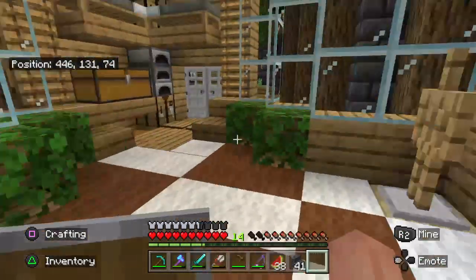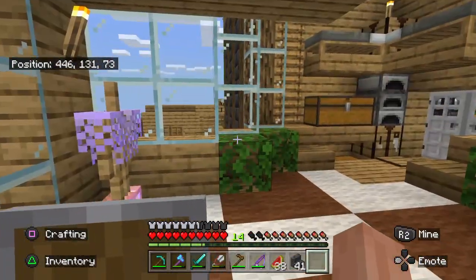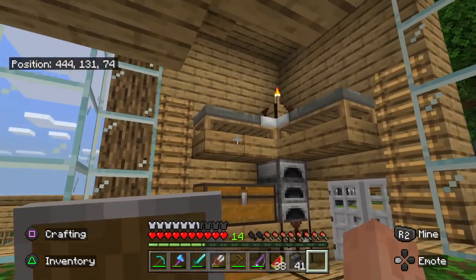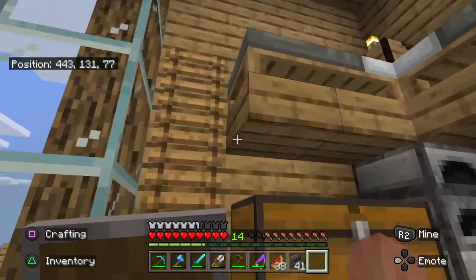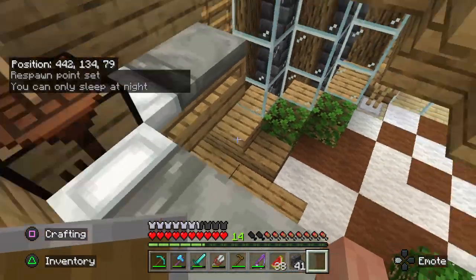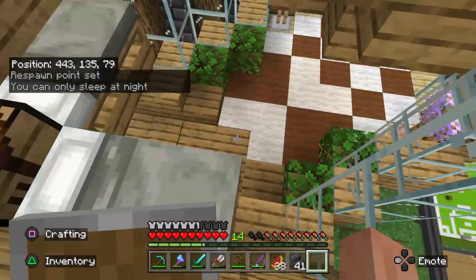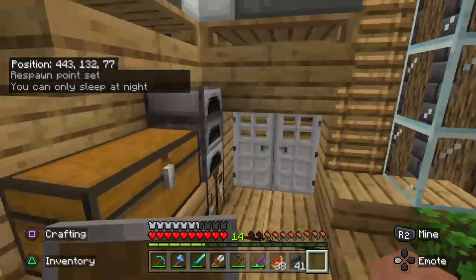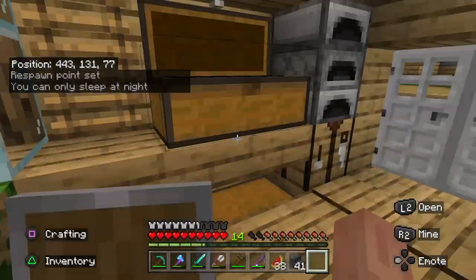Got an armor stand down there with some cheeky armor — I got mail leggings somewhere in this world. This is my bed up here. Got furnaces there, and when you wake up the cool thing is you go straight down the ladder and you're ready to go. The chests are a bit random.